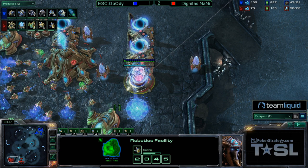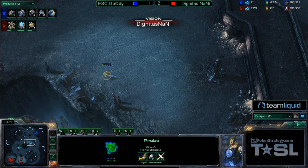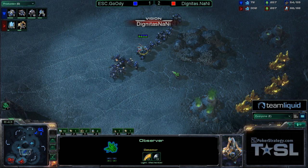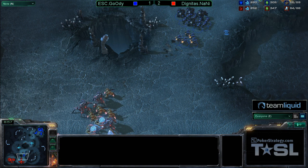But will he be able to get that in time? We see some SCVs already getting pulled off the line for Goody. This is going to be a very early attack. He's going to march down here taking a look at what Naniwa has planned, keeping in mind that he is Chrono Boosting out an Observer rather than an Immortal, which he could really use right here. So it is going to be Gateway units versus Marine Marauder with a lot of SCVs mixed in. Naniwa does not have the Armor upgrade, but the Gateway units become much more effective once they have that. The Observer catches this right before the attack arrives — this is a must-win battle for Goody. He has no transition out of this, no Command Center on the way at all.